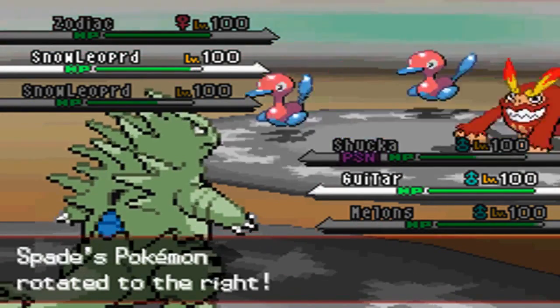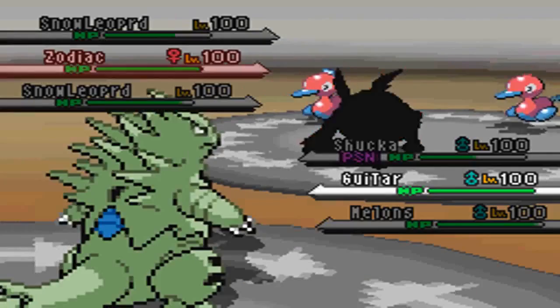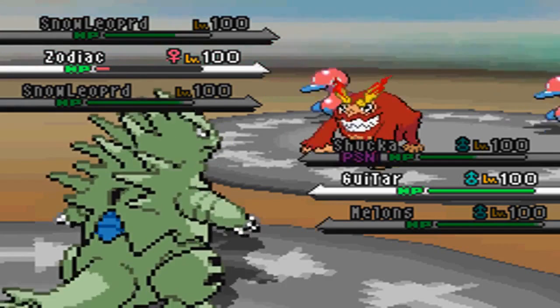He's gonna get off that Recover, but I do get off my Trick Room on that turn when he recovers, so it's cool. Here I go into my T-Tar, just gonna go with the safe Stone Edge — it's my strongest move.